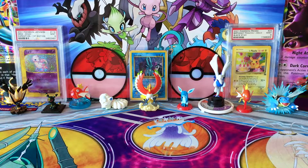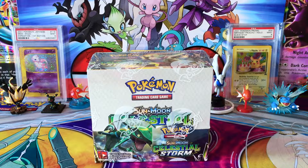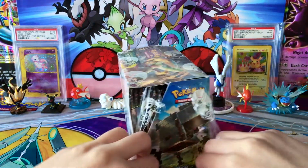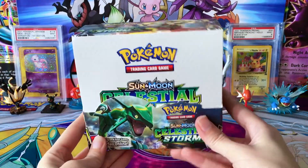Hey guys, welcome back to Legendary's Unleashed. Today we are finally getting into our Celestial Storm booster box. I picked this up from spshop.ca, and I'm really excited to be getting into this. We have 36 packs, hopefully some good luck in here. I'm going to be splitting it into two parts, so we've got 18 packs per part. And I just want to go ahead and show you the artwork on this box before we get into it.